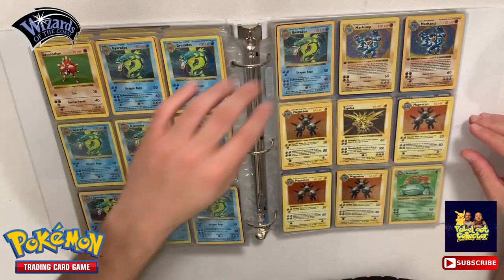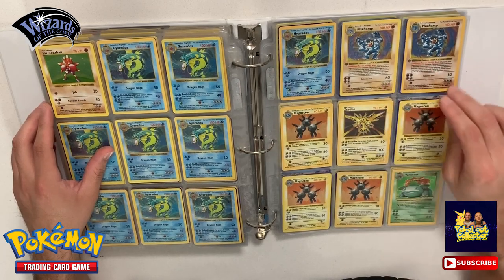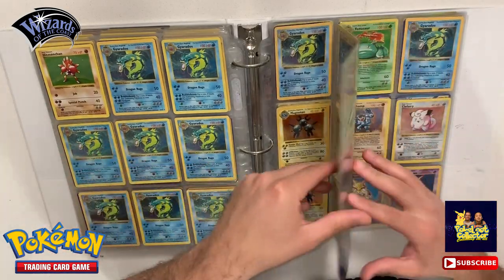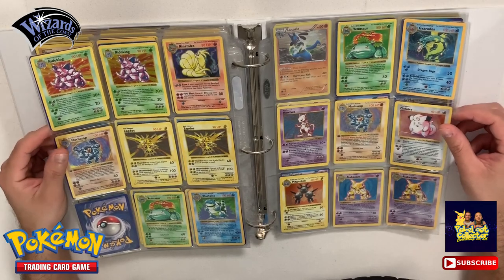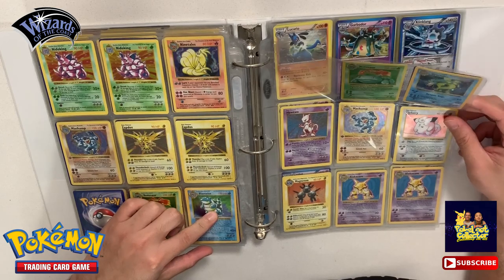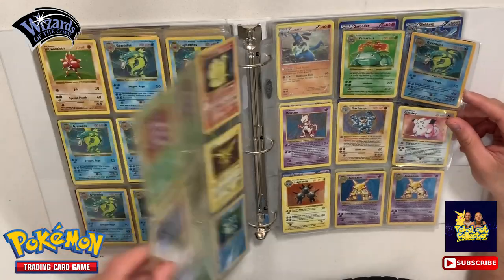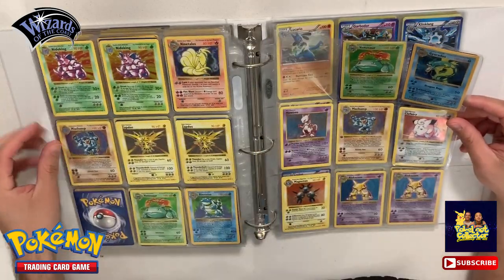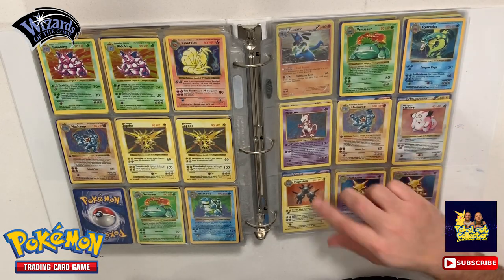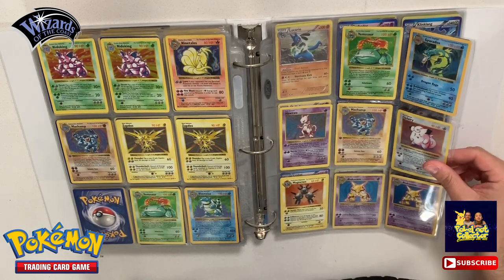This one here seems to be nice - we still have a lot of cards, that's really good. We got some Chansey, a Venusaur down here, a couple Magnetons, and a Zapdos finishing it off. We're almost done. We got a couple more pages - a couple Nidokings, a couple more Zapdos, another Venusaur, a Blastoise, a Mewtwo, and another Mewtwo, and another Venusaur. So we got maybe three or four Venusaurs, about three Blastoises, and maybe six or seven Mewtwo shadowless. We do have a damaged Magneton and two Alakazams shadowless.